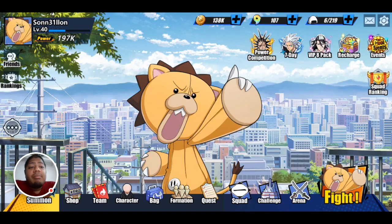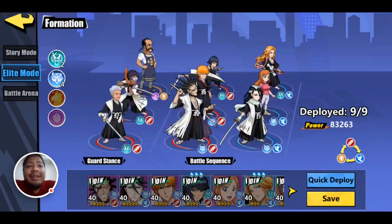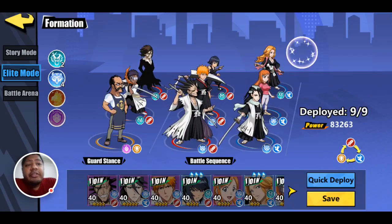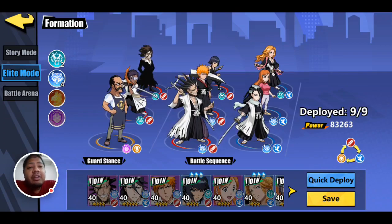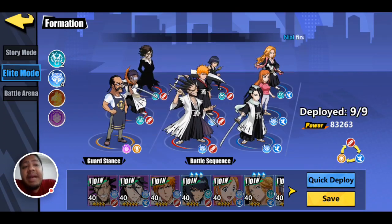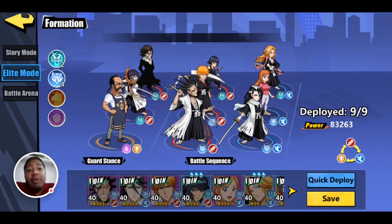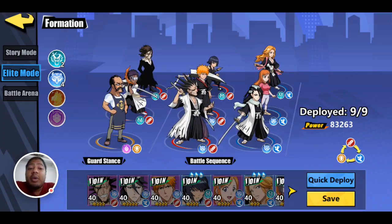In the elite mode you will also be able to use more than your regular amount of characters — elite mode allows nine characters to be used. The first six are the characters that will actually be playing, and the three in the back are characters whose rage attacks you can use; they're not actually on the field fighting with you.